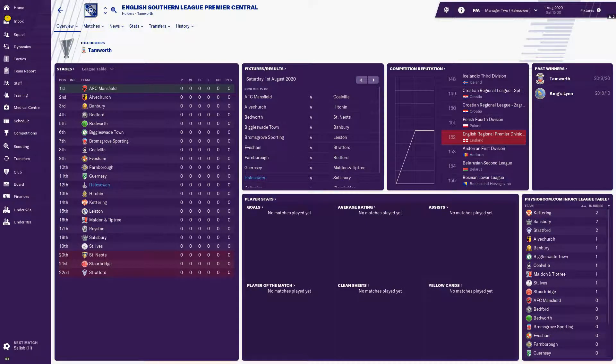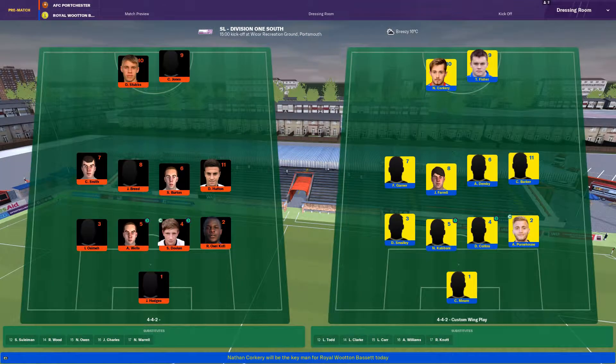Heading over to Hale-Zoen now on Manager 2. Hale-Zoen's first game is at home to Salisbury. As talked about in the preseason preview, Hale-Zoen are predicted to finish second, but I fancy our chances to finish top. Okay, let's start with Royal Wootton Bassett away to AFC Porchester.